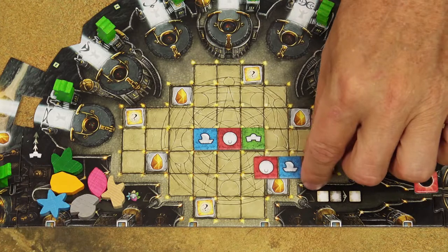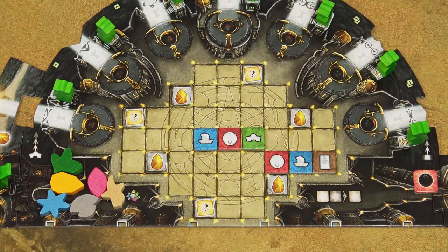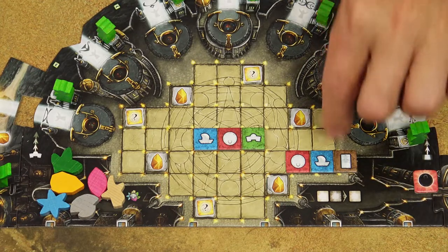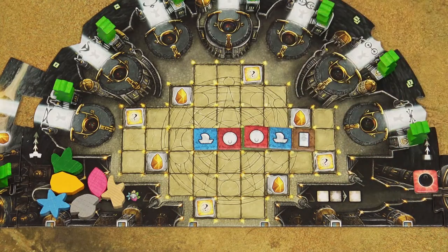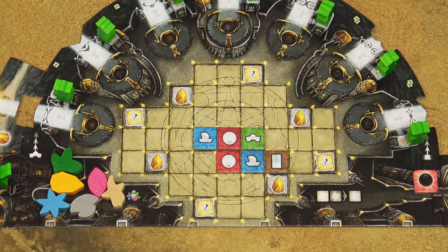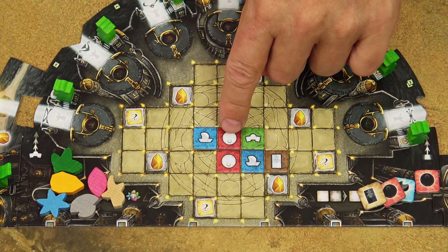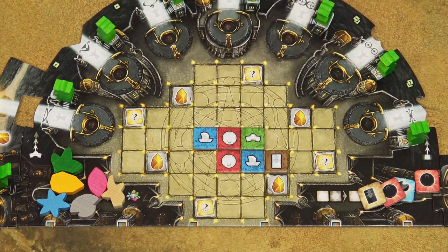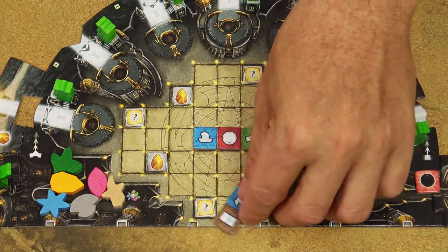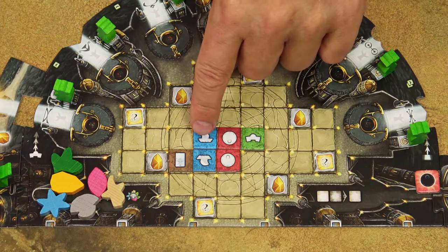The fade tile must be placed orthogonally adjacent to at least one existing tile, and tiles may never protrude beyond the edge of the area or cover another tile, even partially. After placing the new tile, you gain its three action tiles. Additionally, for each symbol on the new tile that is adjacent to an identical symbol on an existing tile, you gain one extra action tile of that type — making adjacency very important for maximizing your action tiles.